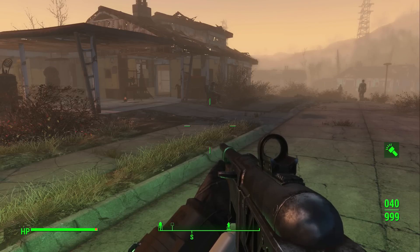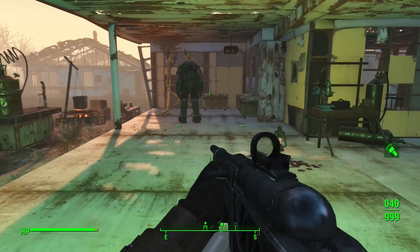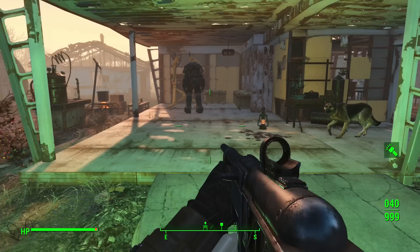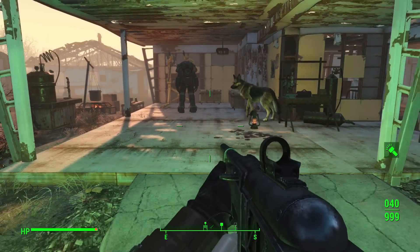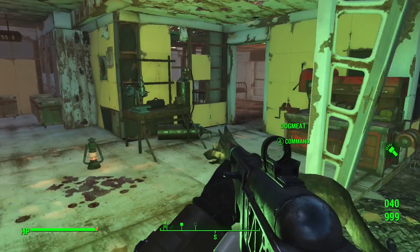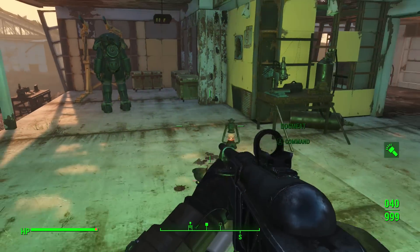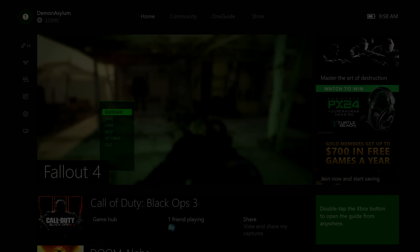What's going on everyone, it is Brad or Demon Asylum here. I'm bringing you all a new Fallout 4 video. I'm going to be showing you all that after the patches have come out for all systems, the infinite XP glitch with making statues — which is the best one we had — as well as the workshop resource duplication glitch, both still work to the fullest. First of all, I want to show you guys that I am connected to Xbox Live.